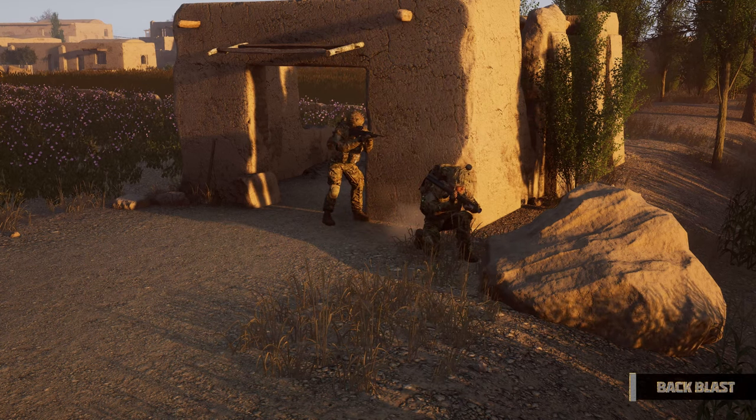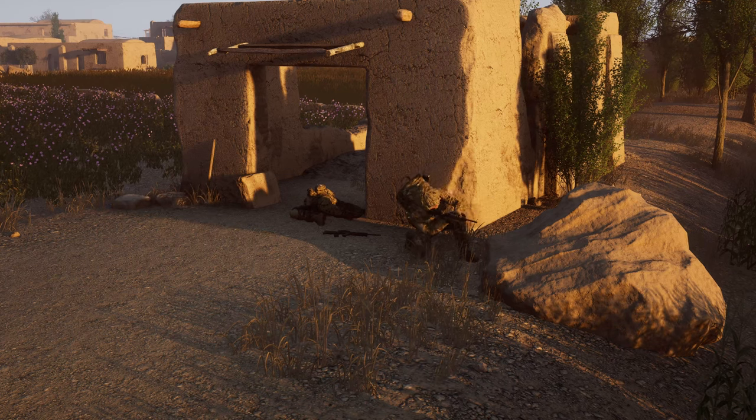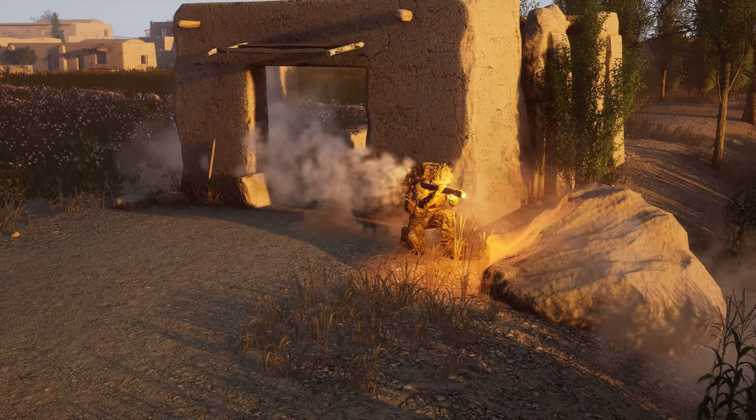Backblast is common when someone is using a 90 tank weapon system or rocket propelled grenade and a friendly is too close to the rear of the weapon. Ensure you're out of the range of the backblast and that you communicate 'backblast' before you fire your weapon.